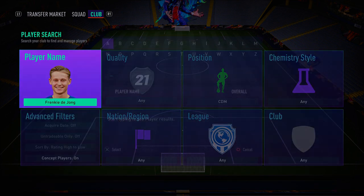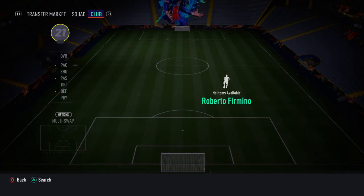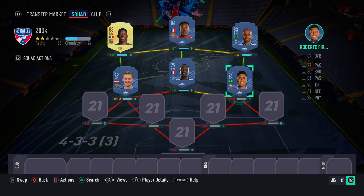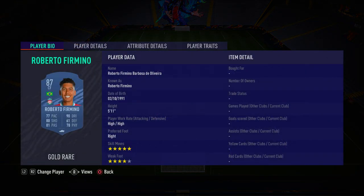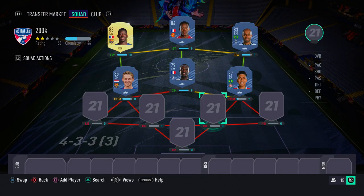In the other CDM slot we have Roberto Firmino, though you'll need to convert him to a CDM position for full chemistry — he's here for chemistry reasons. He's a quality player with five-star skill moves, four-star weak foot, high work rates, fantastic dribbling, composure, ball control, and excellent finishing with finesse shots from both feet. He's a fantastic card.